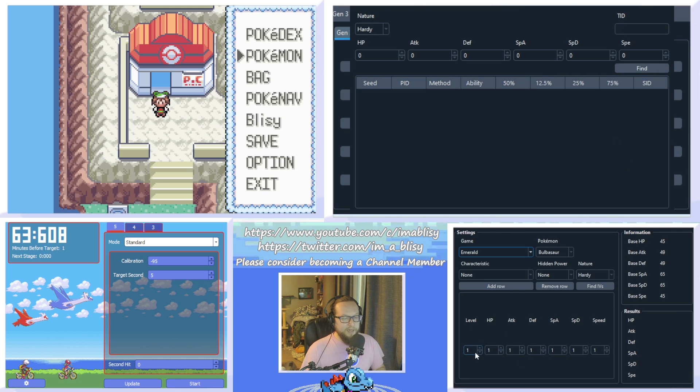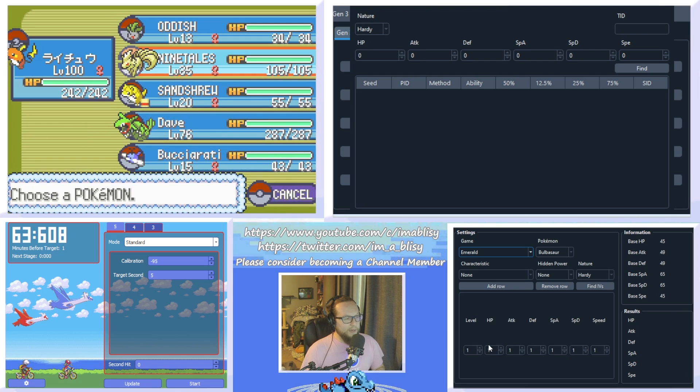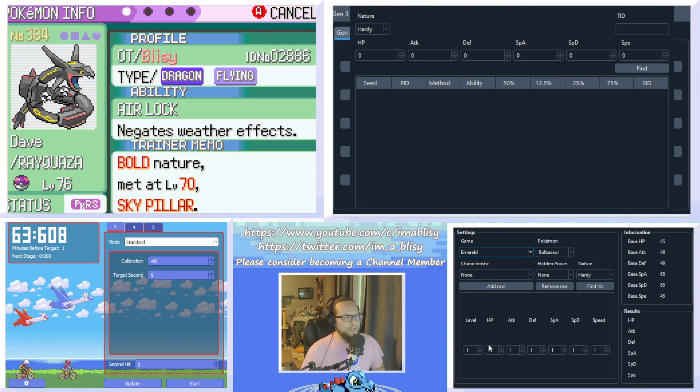The way we're going to do that is by using rare candies. We're going to figure out my Rayquaza first. Rayquaza is bold-natured and it was caught in Emerald version, so we're going to put that info into the calculator. It doesn't have characteristics — those don't exist in Gen 3 — and I don't know its hidden power either.